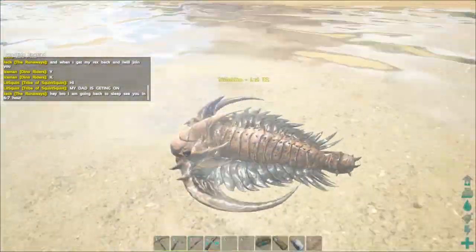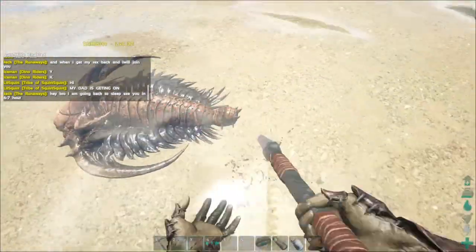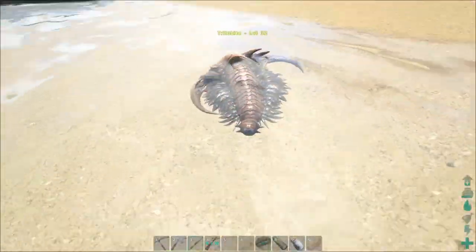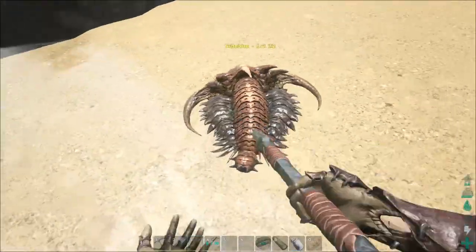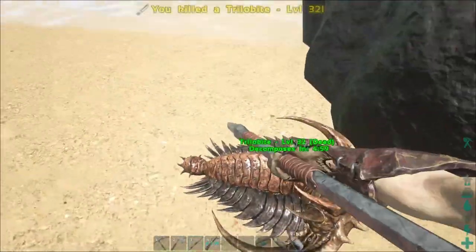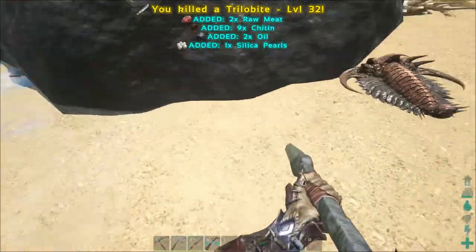You just chase them down with your pike. If they're in deeper water in an area you can reach, like with a megalodon or a dolphin, you could probably kill them easier too. Oh, killed it — sweet!